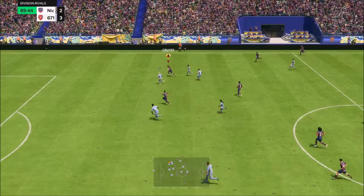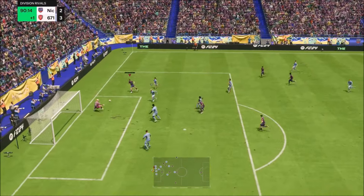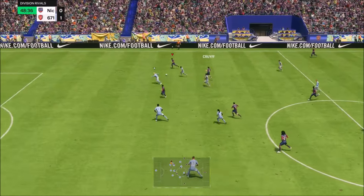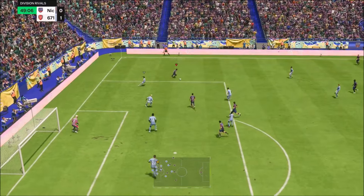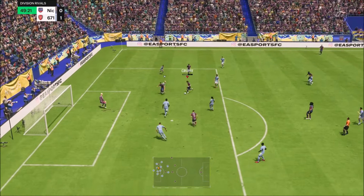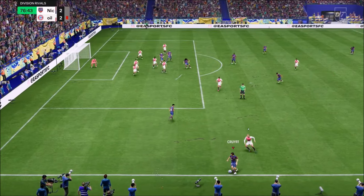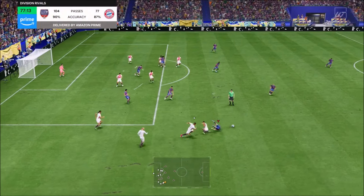I was absolutely shocked to the core. His price has dropped by about 450 to 500,000 coins, which is a lot of coins at this stage of the game. Let's have a look at his information — Johan Cruyff, obviously 5-star 5-star, he's 5'11", one of the greatest of the game, with high/low work rates which are perfect.